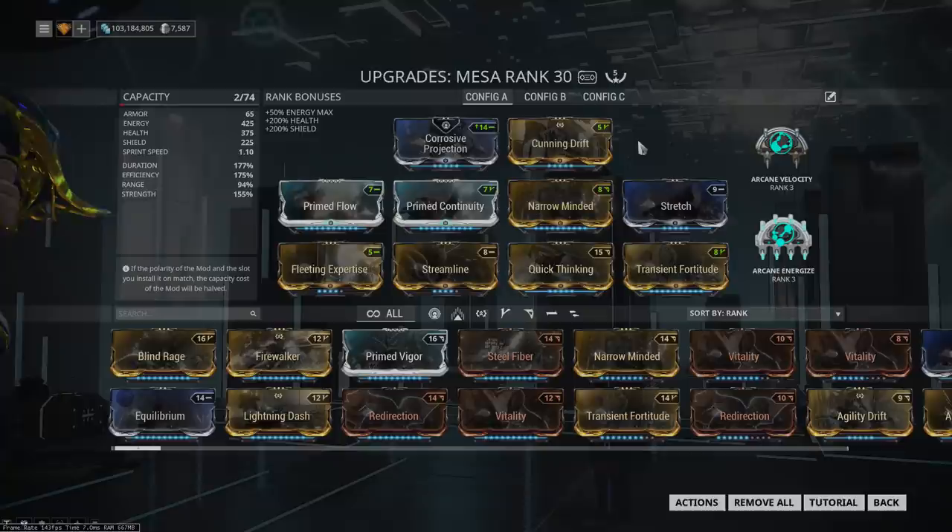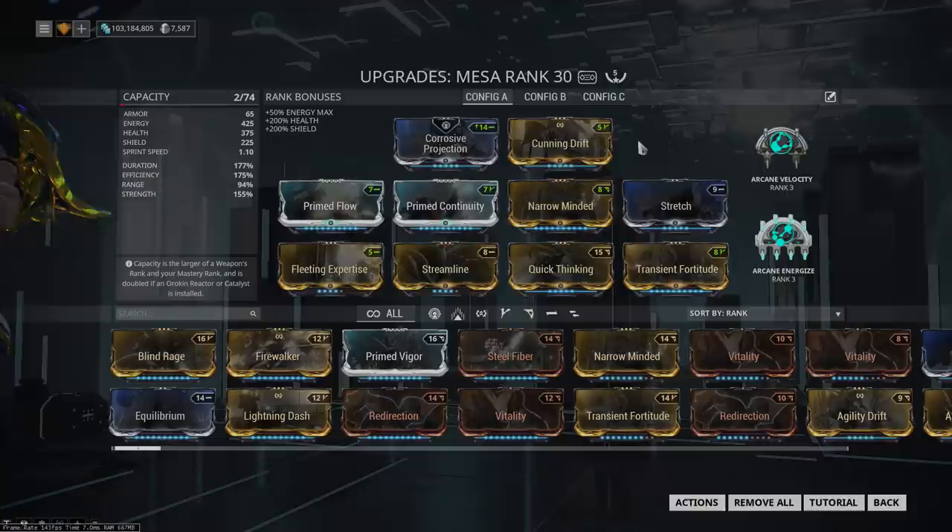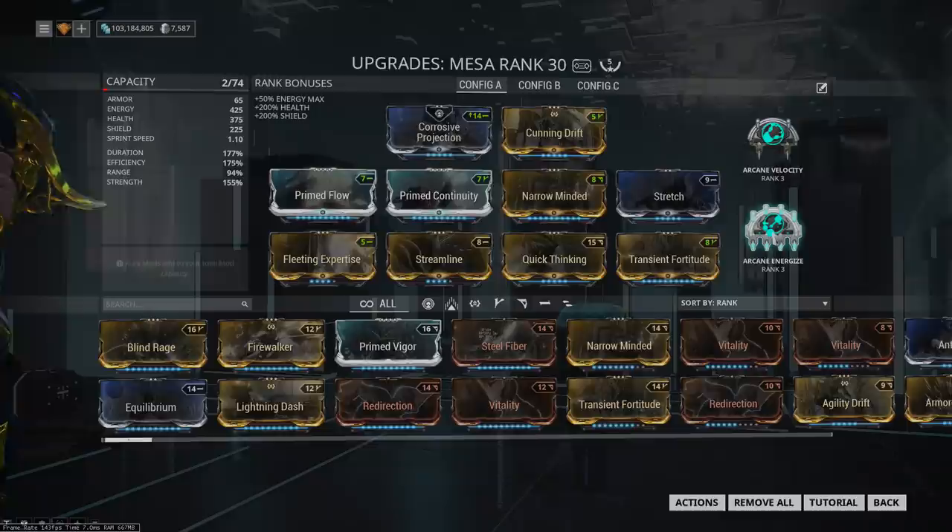Such as the level 150s we're going to be fighting in the test today. It's worth noting that if you calculate the EHP this build has against projectile attacks — which is only when her three is active — she actually has about 38k EHP, which is about two entire Inaros worth of EHP. So she's very hard to kill whenever her defenses are in play.